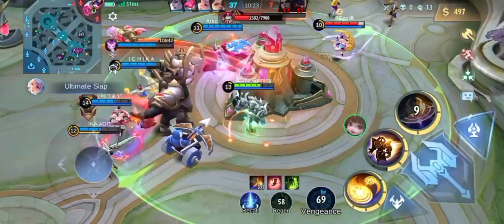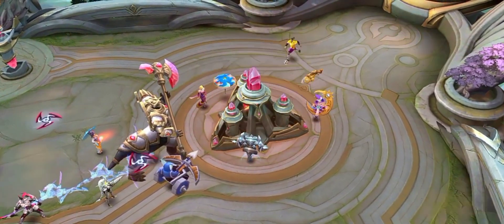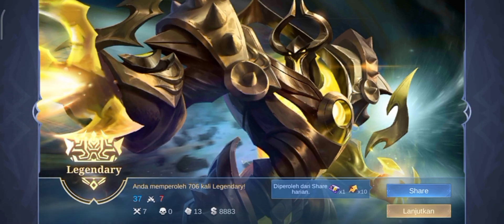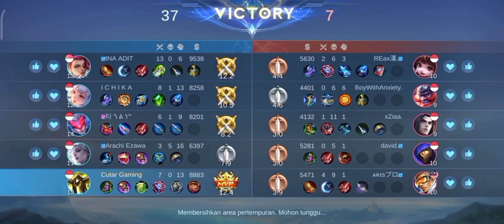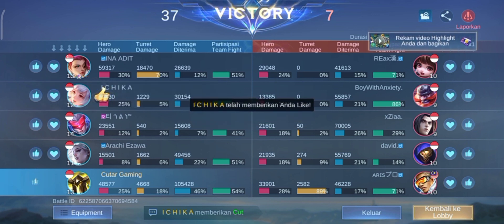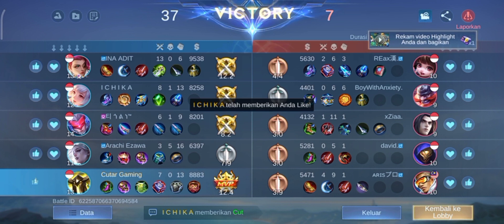Dan akhirnya team fight kita menangkan ya. Jadi kalau kalian main Uranus, yang paling penting adalah tahu batasan Uranus — kapan barbar, kapan harus mundur, kapan harus tarik ulur. Nah tarik ulurnya itu jangan sampai kebablasan. Kalau tarik ulurnya kebablasan ya kalian mati, tapi kalau pas maka kalian masih hidup dan bisa barbar terus. Itulah sulitnya main Uranus — tarik ulurnya itu. Terima kasih.